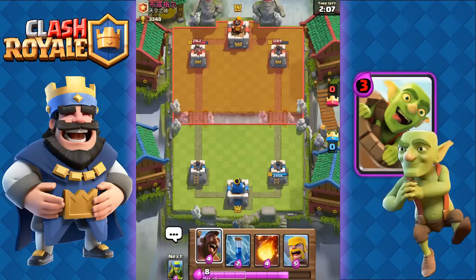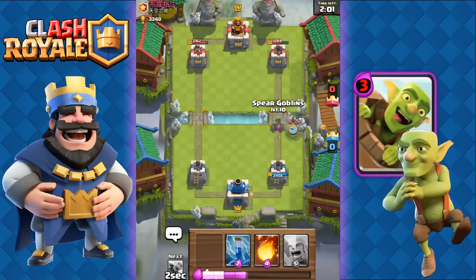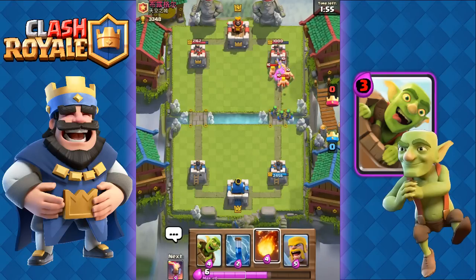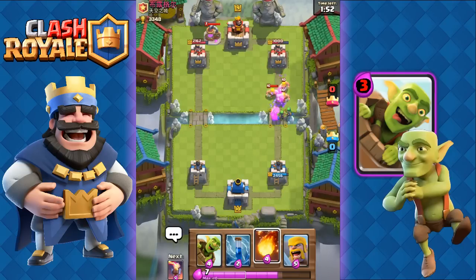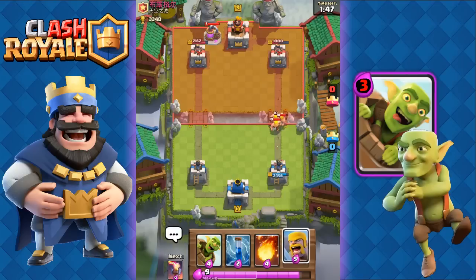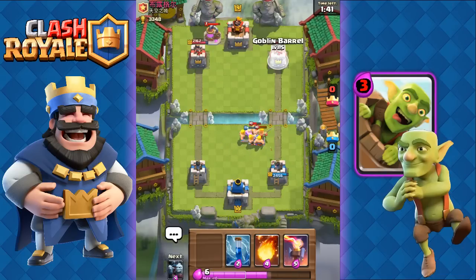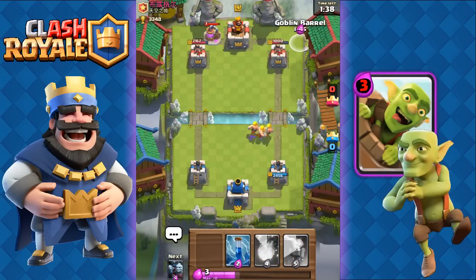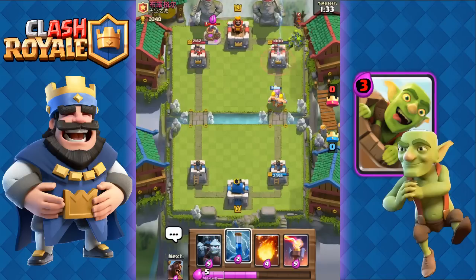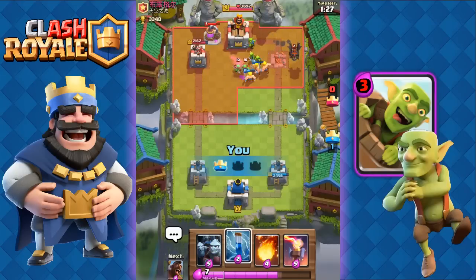We're gonna ready our hog rider with spear goblins next. He's got barbarians — unfortunately we're not gonna waste our zap, we'll just take one shot. Now we know he has barbarians, so the next time we make that push, we'll fireball. We're gonna pull them towards the center with our barbarians. We do know he's got zap, so this time we're gonna angle our goblin barrel a bit to the side. Watch this — he's gonna send out his lava hound. Did you guys see that? He missed the zap spell! That's how you troll with the goblin barrel, you can do a lot of fun mind games with it.